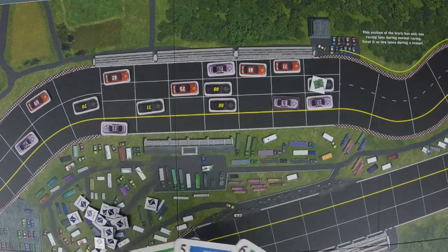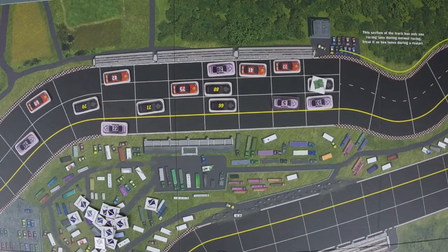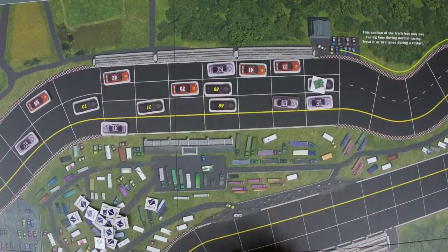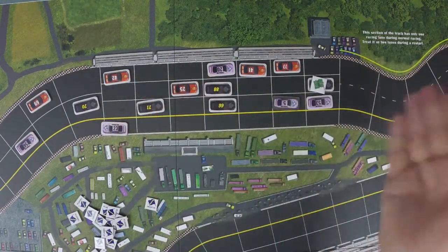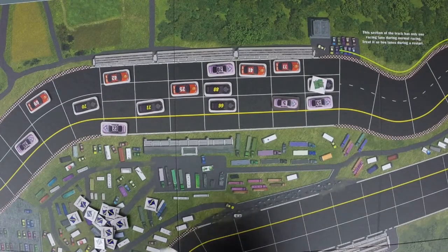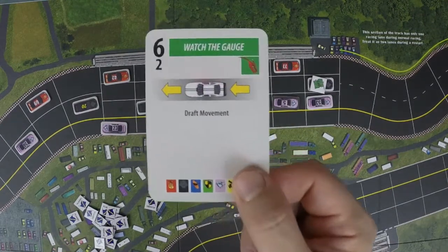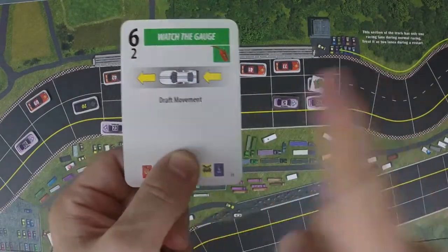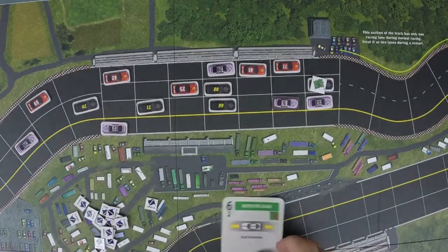The other three movement types all use the principle of linkage. A car is considered linked to another car when they are in the same lane. Depending on the movement type, the linked cars are either in front, behind, or both sides. The first of these linked movement types is the draft movement.